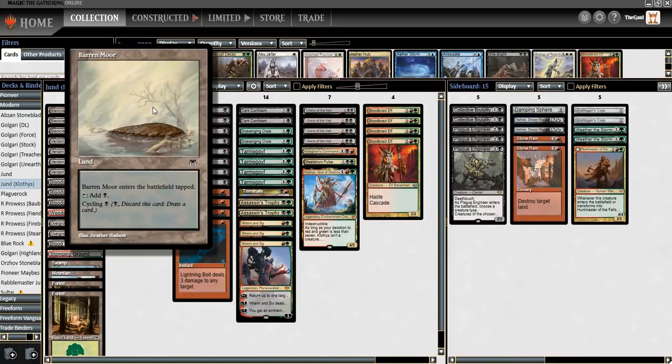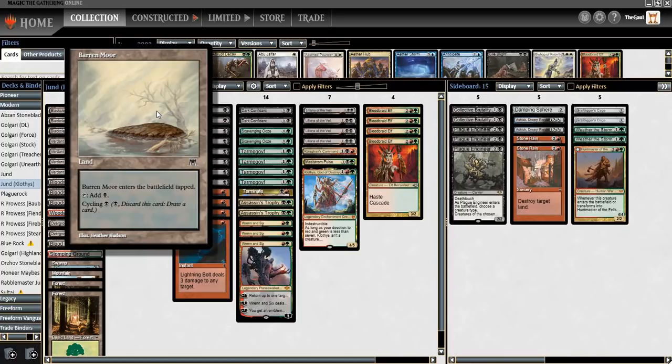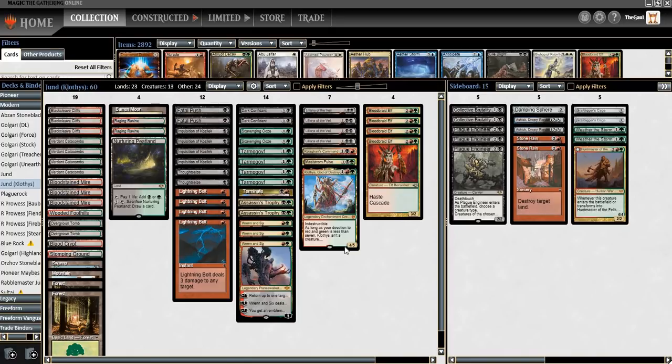The only other anomaly in the main deck is Baron Moor — I usually prefer to see Baron Moor alongside 24 lands. We'll see if that comes up at all, but I'm not complaining; the land base is really sound otherwise. I do really love Baron Moor, definitely a really fun card to use, and really powerful when the engine with Ren and Six gets going.